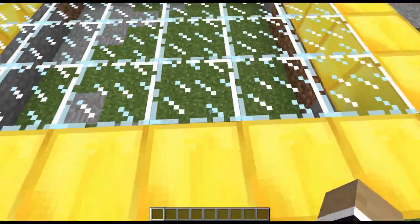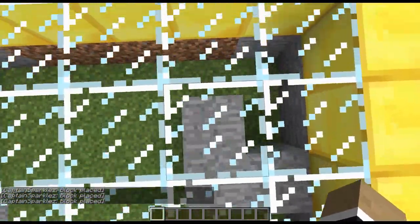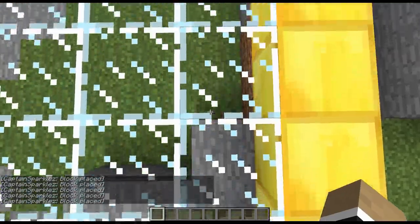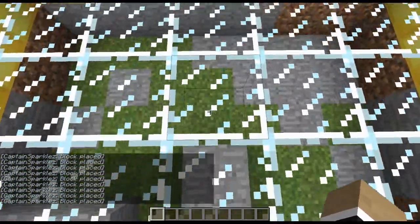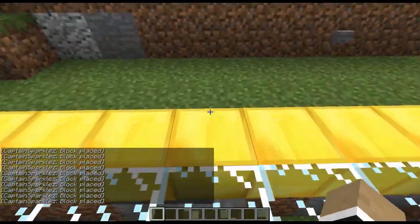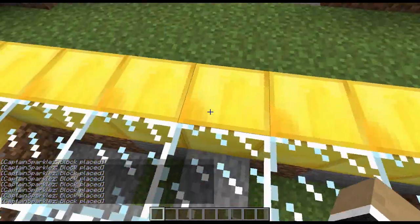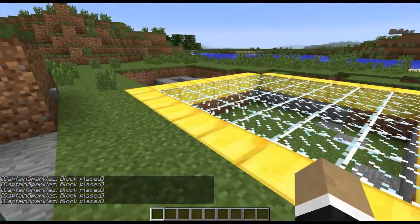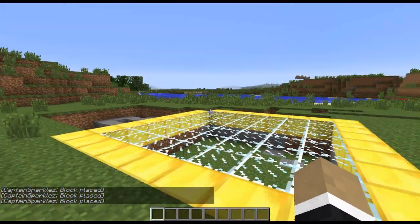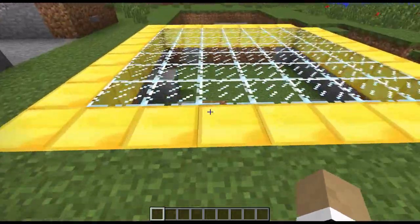If I go and start walking on this — now because the glass is here, you can see the blocks spawning under my feet. And when I match the patterns up by walking in the correct fashion, then the door will open. There we go. And it just cleared because I walked out of the boundary, but the patterns matched up for a split second, which tripped off the command to fill the door with air and unlock it.